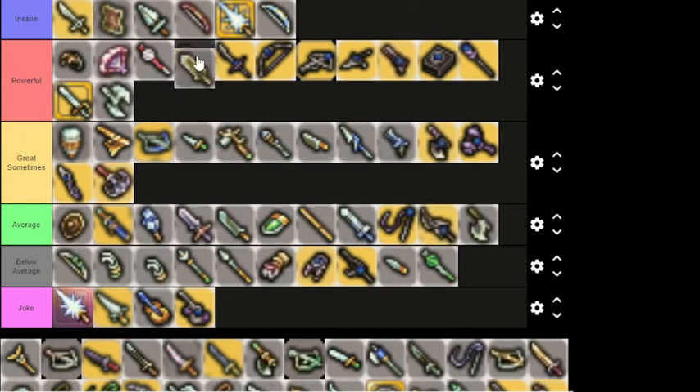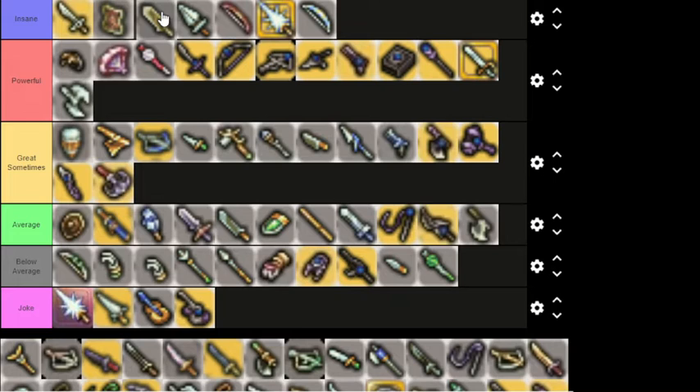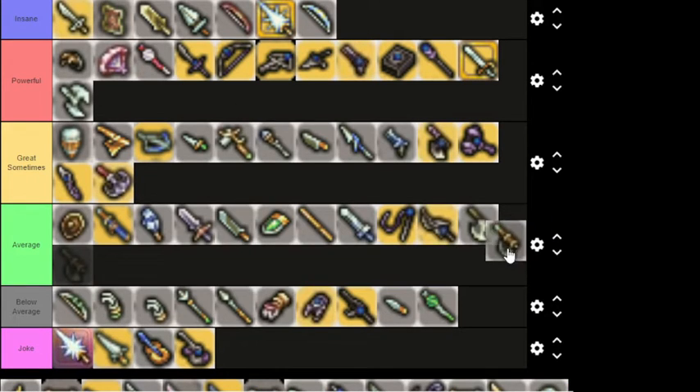Next up in Insane tier — right next to, and actually slightly above, the Claymore — is the Zwei plus one. Stats-wise it's way lower, but it's also a lot faster to swing and will basically give you the same effect if you're using it on a Terranite. Baldur Axe — for the above-mentioned reasons, strictly Average.